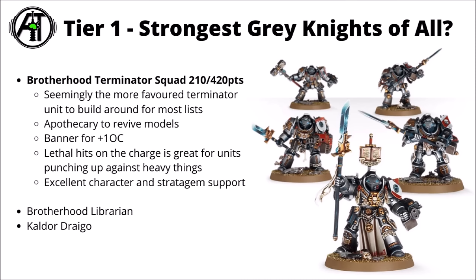Getting on to the best stuff of the Index, in pride of place I'd rate the Grey Knights Brotherhood Terminator Squad — 210 points for 5 or 420 for 10. These guys seem to be the more favoured terminator unit to build around compared with the Paladins. Players generally value the lethal hits on the charge that they get, plus the big apothecary for reviving models. They get a really good character choice, and their banners make them resistant to objective control being degraded from battleshock. That lethal hit special rule is very nice, allowing them to punch up against tougher stuff a lot better than the Paladins can. The majority of competitive Grey Knight lists at the moment revolve around at least a couple of units of these.